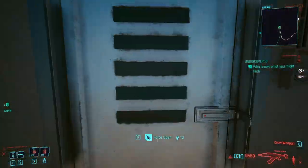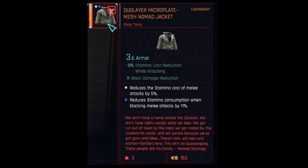The Nomad jacket is found in a bunker in the Badlands; the door requires 13 body to open.